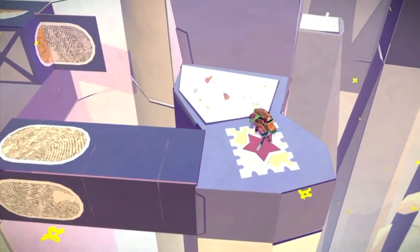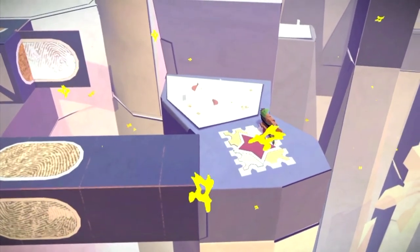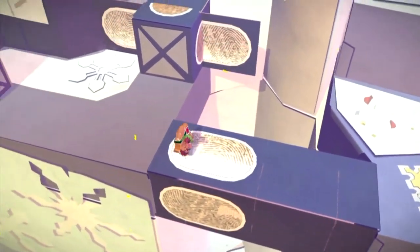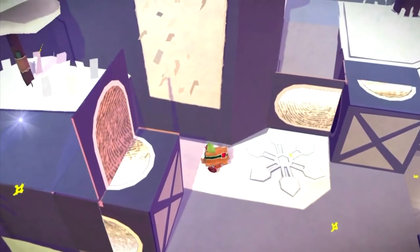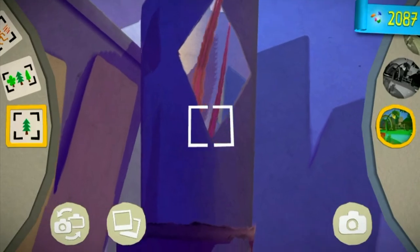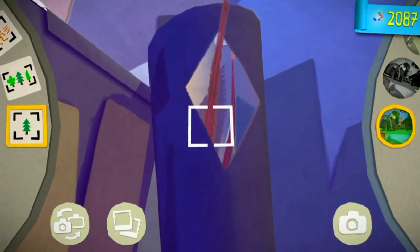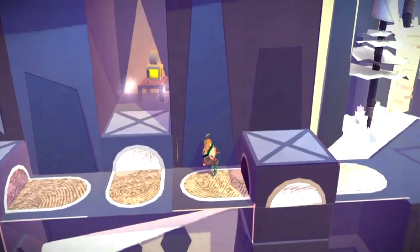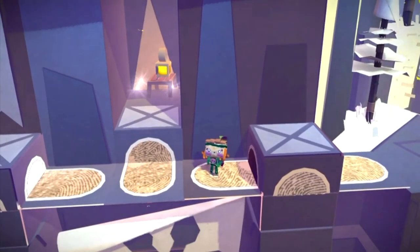Moving on to the second paper craft: once you start making your way up Gibbet Hill, you will come to this checkpoint. Go across here, move this out, go up here, and this is another paper craft. Just take a photograph of that and you will unlock it.